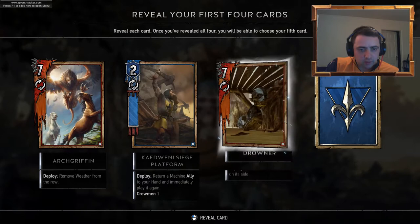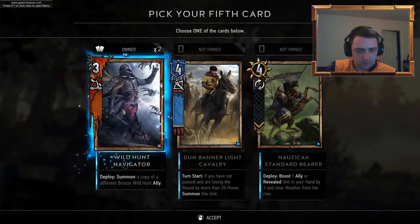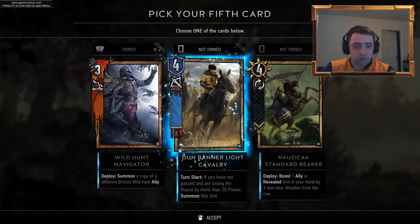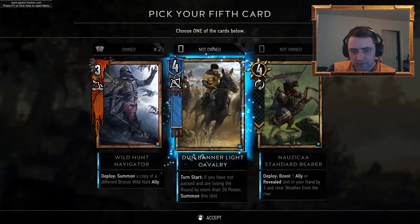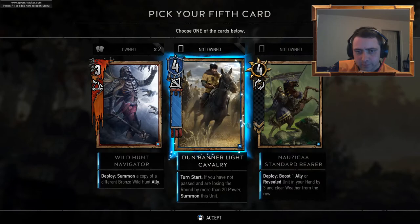Arch Griffin — move a unit to this row on its side. Booster of Scouts — that's handy for some clear weather. There's no point picking it because I've already got three. Didn't Burn a Light Coverie — turn start, if you have not passed and I'm losing a round by more than 20, summon this unit. That's a little bit of deck thinning and catch-up — I like that. Nausicaa Standard Bearer — deploy boost one ally or revealed unit in your hand by three and clear weather. Yeah, we'll go for that.